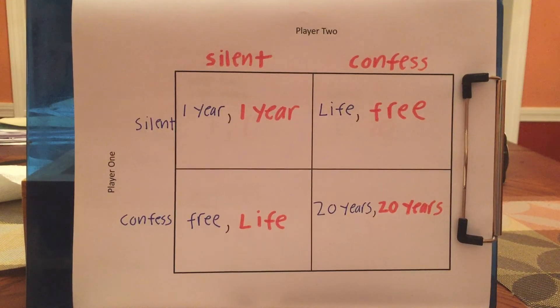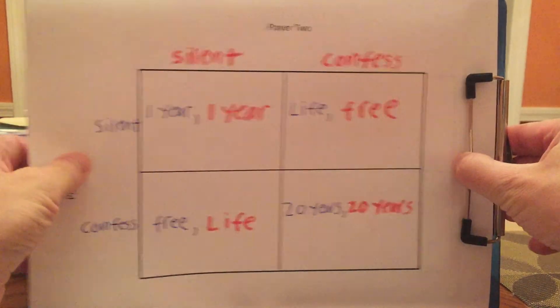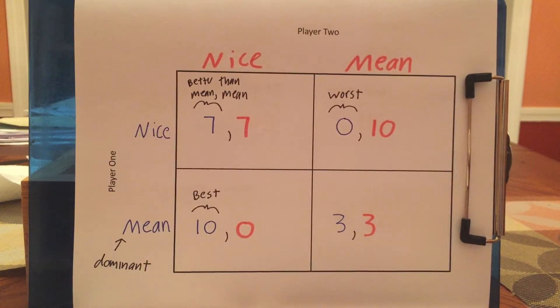So both sides probably accept the deal, meaning 200 kids are killed for no net benefit. This is the logic of the prisoner's dilemma — the demon can be completely honest about it. For the record, I'm of course completely opposed to child sacrifice and I don't believe in demons, so never kill anyone because of a demon.